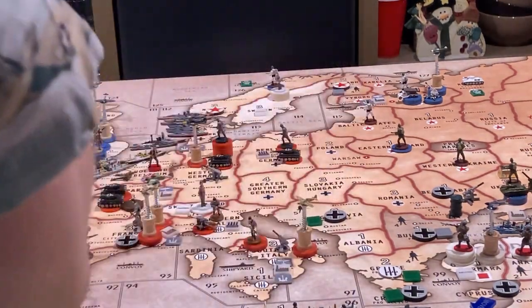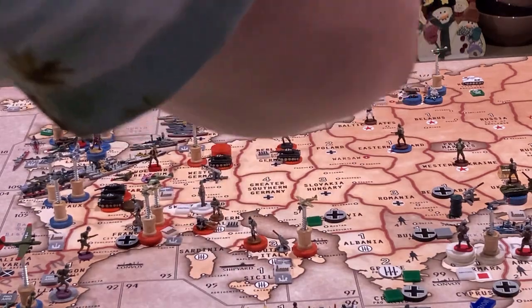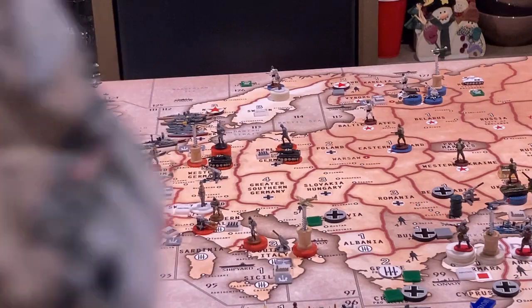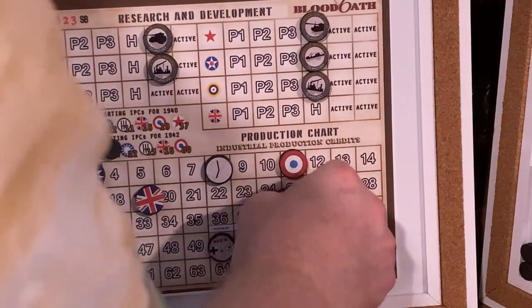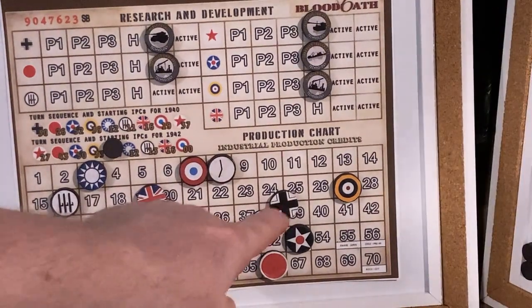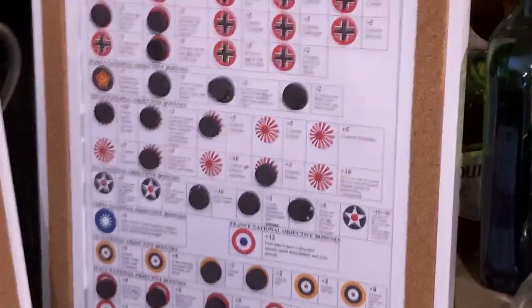Canadians can't do anything with Vichy, so it doesn't matter. I'm going to put three guys in Vichy anyway, just for appearances, and take those away from Western Germany. Paris is once again German — that's four IPCs — giving Germany 38, tied with Russia. These guys go down to seven.